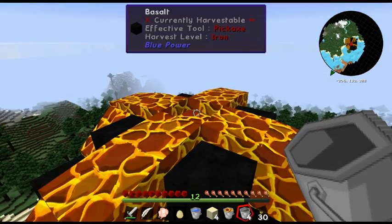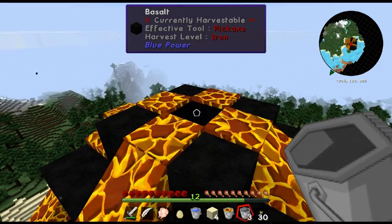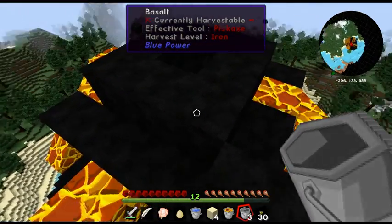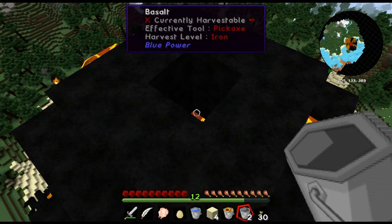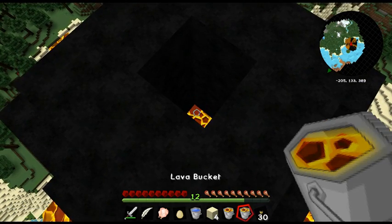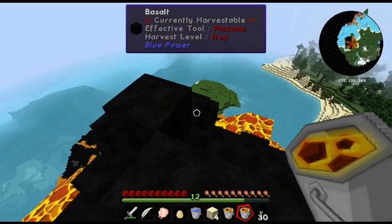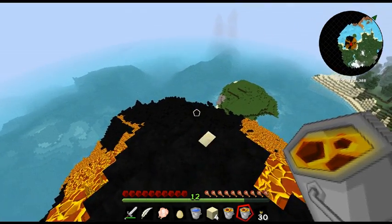Let's grab that — is that another source block? It is, that's two. I need two more. That's three — don't want to fall in here. That's four. Five — okay, I have now got five buckets of lava, that should be enough. Now I need to get down the mountain without killing myself.